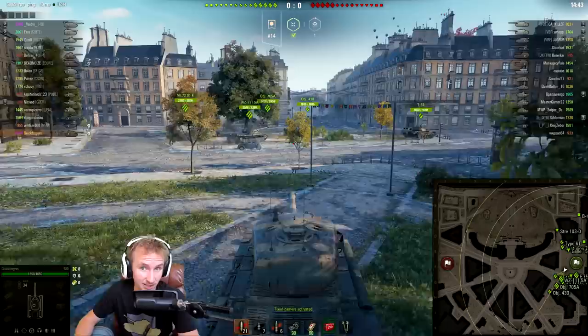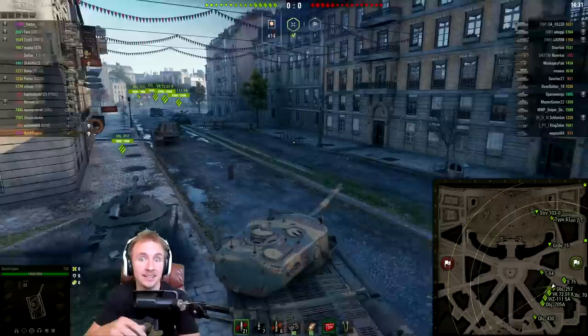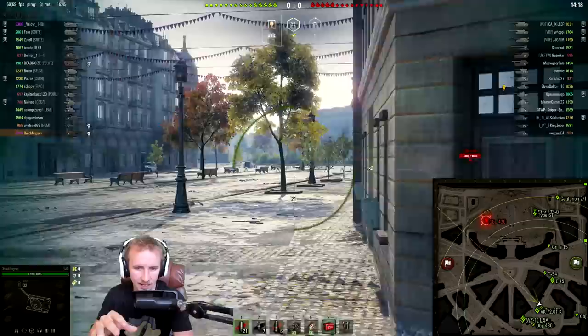The T-30 didn't used to be a tank destroyer back in the day. It was one of the original tier 10 heavy tanks, along with the Maus, vehicles like the AMX 50B — although that came in slightly afterwards — and of course the IS-7. The T-30 when it used to be a tier 10 American heavy tank is pretty much the same as it is now; it was just a higher tier and everything was a little bit better, but all the key characteristics were the same.